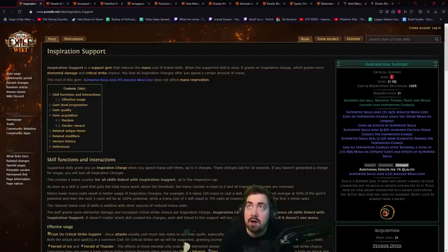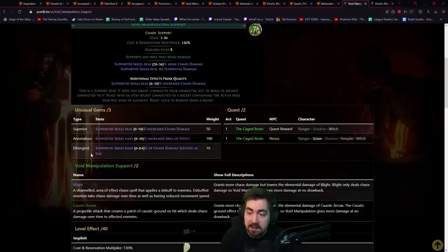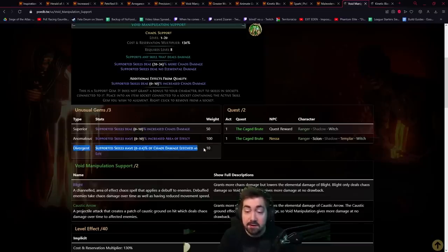Before we begin, if you are going to be using the Prime Regrating Lens or Secondary Regrating Lens, the way you can see if you're likely to get it is by going on PoE DB. For example, the normal Superior quality has 50 weight, but Anomalous has 100 weight, so it's very likely you're going to get Anomalous. Divergent is only 10 weight. This is very important, because if you start with Superior and use the Secondary Regrating Lens, there's a very big chance you'll get Anomalous and a very small chance you'll get Divergent. However, if it is already Anomalous, it is twice as likely to hit Divergent than if you start with Superior.